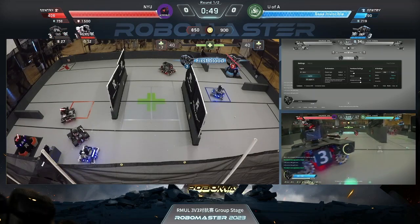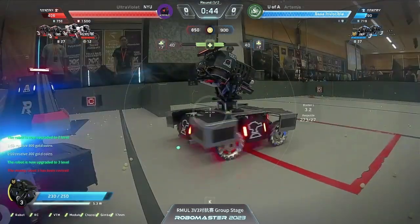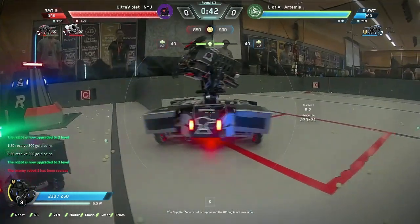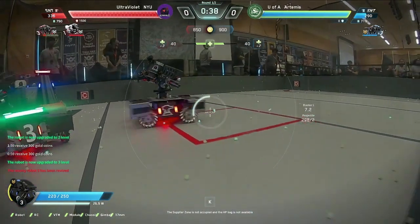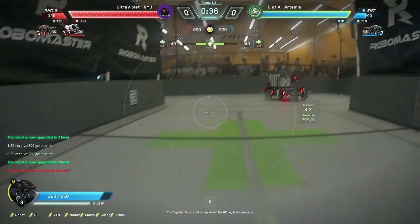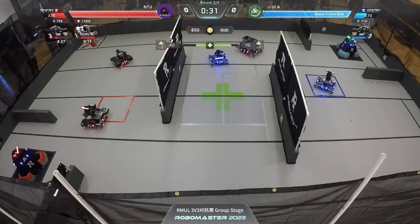They just need to land two more shots on the sentry and they will have the lead. But if they can take out red standard three — which they do — that will leave them free to move forward. That's huge. That level three standard is going to be a force to be reckoned with as it starts working its way through the sentry health bar. It does not need a hero to take out the sentry. With under one minute, Alberta is able to flip the script and gain the advantage.